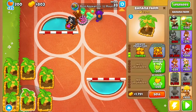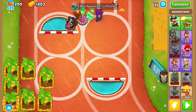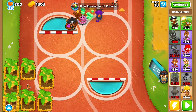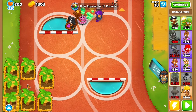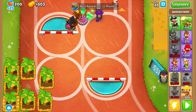Now what you want to do is start upgrading these to 2-2-0s until Wave 31. In between Wave 30 and 31 you want to stop — so if you have one halfway done at Wave 31, you want to finish up that one.